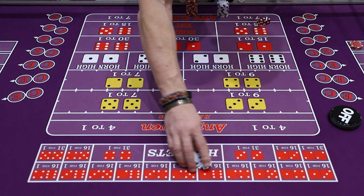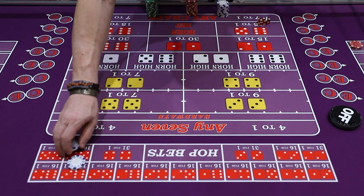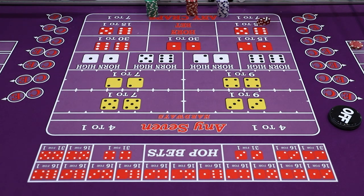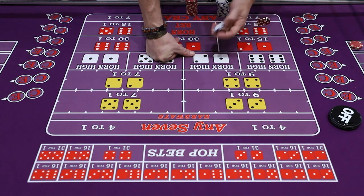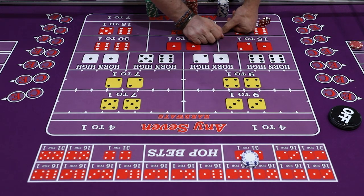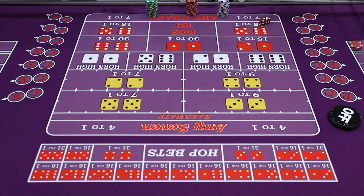Up here in the hop bet box you have three-way seven, three-way eight, two-way nine, and two-way ten. These are all bets on the next roll of the dice. Anytime you feel there's going to be a four rolling, you can bet the two-way four hopping. If you feel the next roll is going to be some combination of six, you can bet three-way six on the hop.